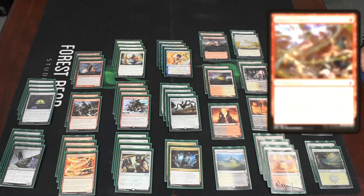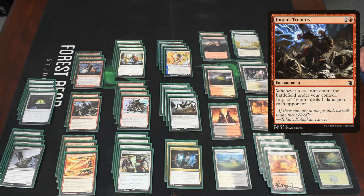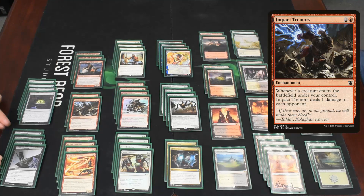Up here we have two Impact Tremors — I actually would like this to be three, but we only found two for some reason. Whenever a creature enters the battlefield under your control, it deals one damage to each opponent. So it's similar to Reckless Fireweaver, but it triggers on creatures, not artifacts, which is honestly in this deck pretty well just as good. It also triggers off the cat instead of the food, so you're still getting the one damage.